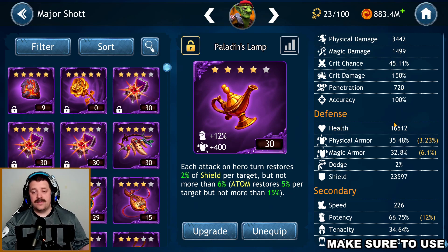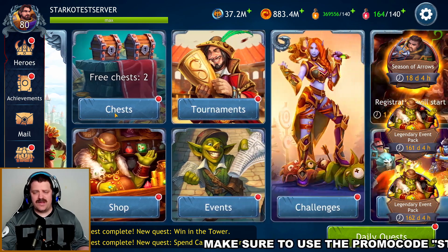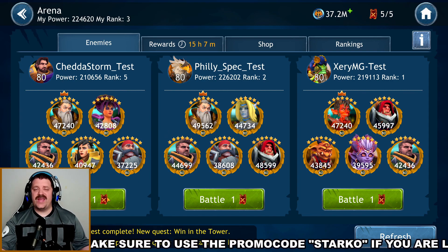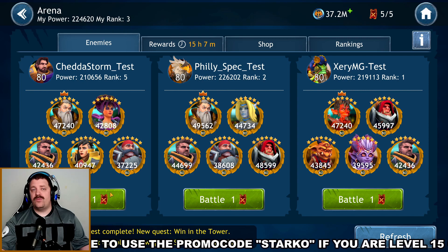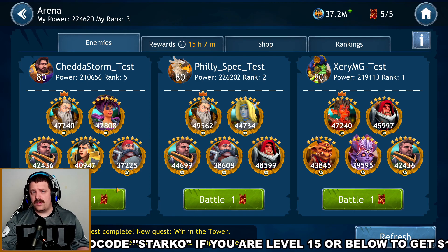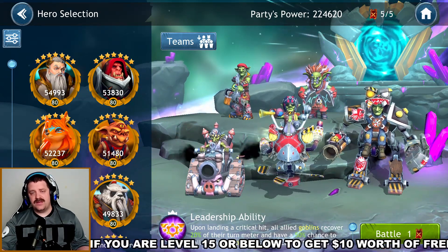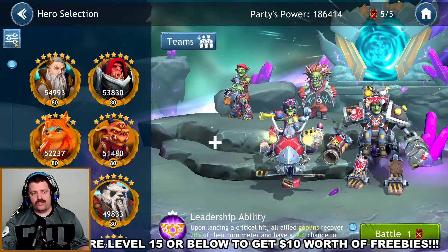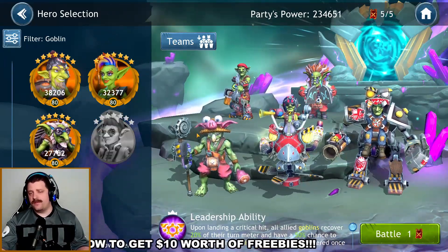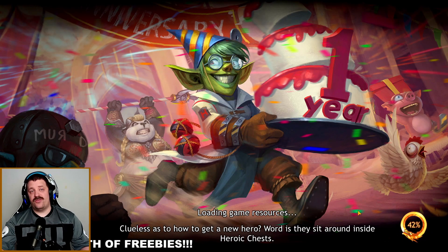Next we're going to see Major Shot in action in both arena and tier 8 raid. In the arena, a goblin team isn't very strong right now, but I want to showcase how his survivability is an issue and how you likely won't be able to use his third skill in arena. We're going to remove one of the squishier characters to give the team a slightly better chance to survive.